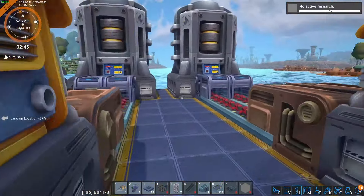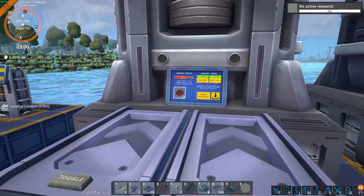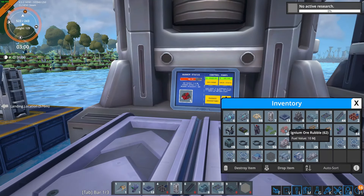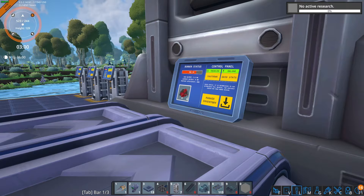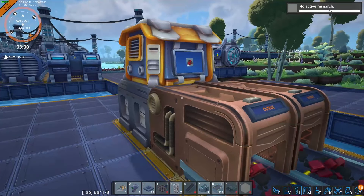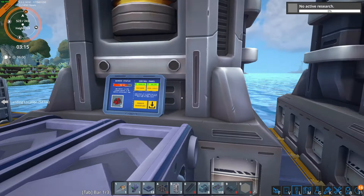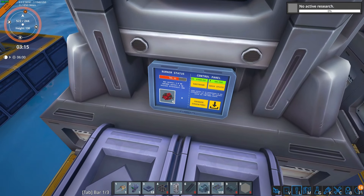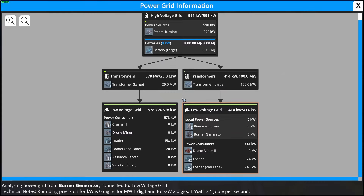Next we can upgrade to the burner generators, which do take a different type of fuel: ignium ore. We place these down, we can put ignium ore as an input from some miners. I've just got a little setup here with some storage just to showcase, and we can supply these with ignium ore and they will produce power at a maximum output of 1.8 megawatts.